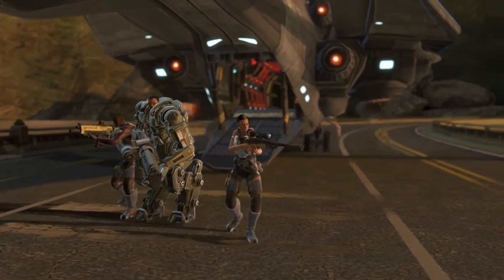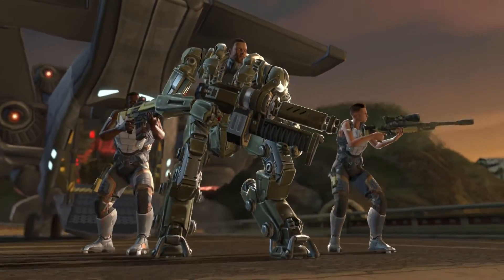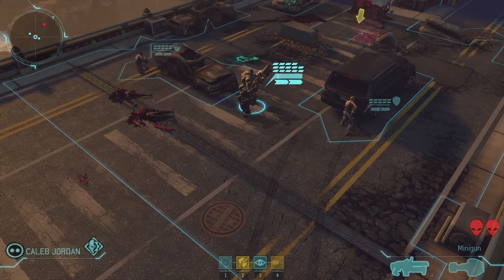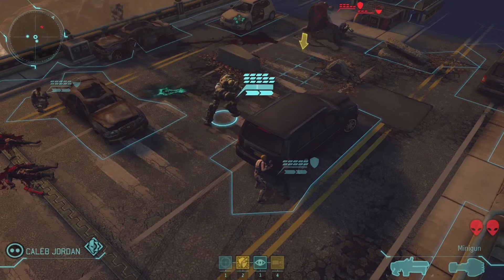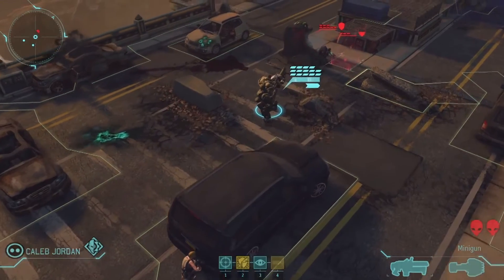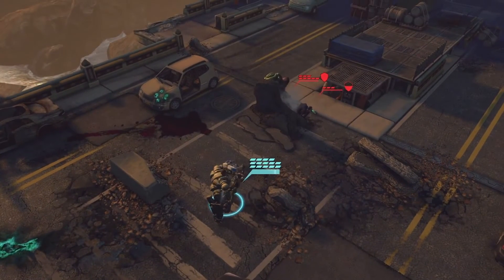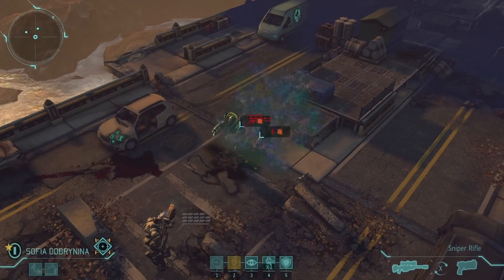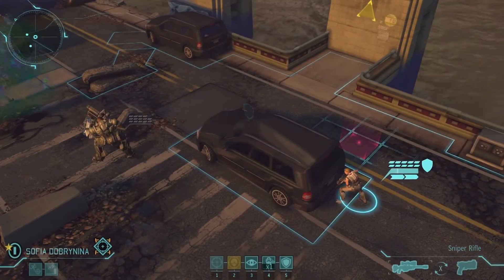Let's talk about the Mechtrooper first. He is a new soldier class who gets to wear the mechanized exoskeletal cyber suit, or mech. His main weapon is a minigun. These aliens are in cover, but our Mechtrooper can deal with that — he has an ability called Collateral Damage, which lets him destroy cover at a very high ammo cost.